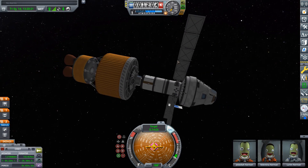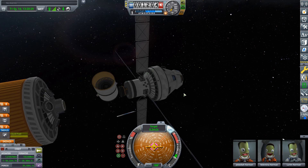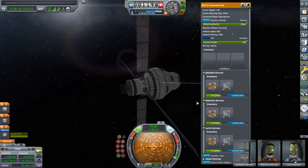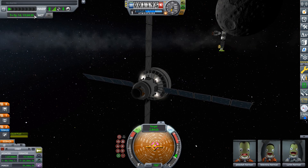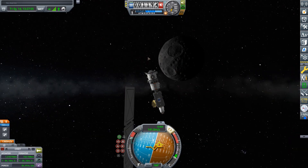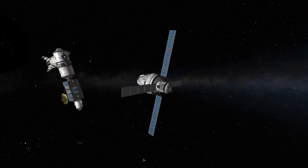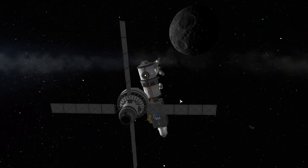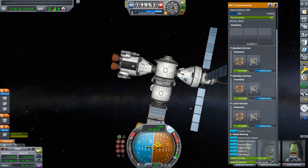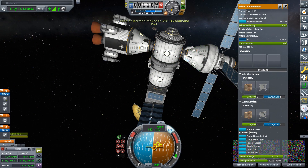Now we're going closer and closer to our intercept. I've switched the speedometer to target so we can get to 0 meters per second relative to it. I'm going to slow down a little each time so our intercept doesn't get too far away. Now you can see it right next to us, just 2.1 kilometers away. Now I'm going to detach the mid-stage — it has a probe core on it so I could deal with it later. I also had a docking junior on it to stand in as the habitation module, which we just discarded. Now we're getting closer and closer, using RCS to slow down and speed up. Now we're just next to the craft. I'm going to turn the space station towards Orion and coast towards it nice and slow. I realize that our solar panels were going to impact, so I turn the space station a little more — and we're docked. Now I deploy the solar panels and turn on the lights and everything else.